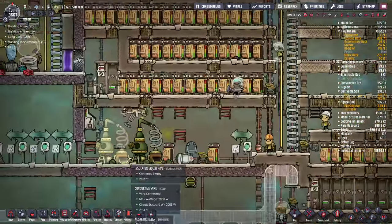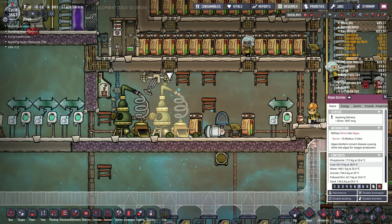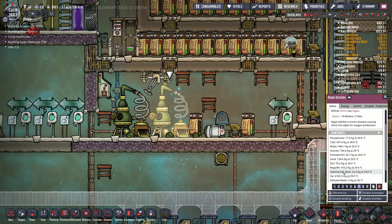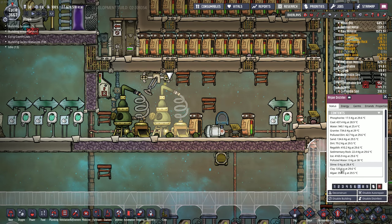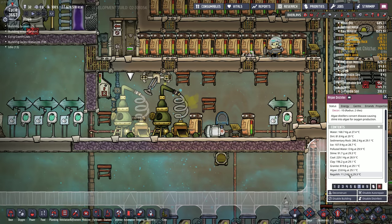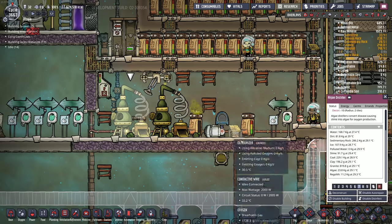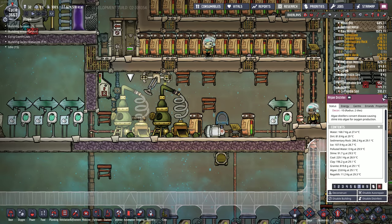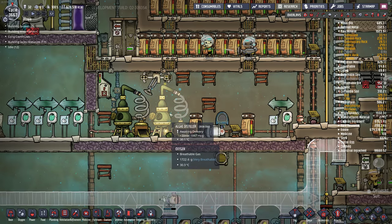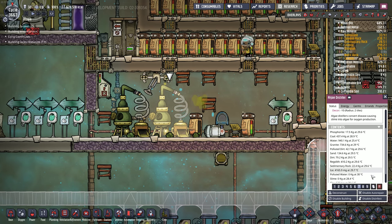I found a bug with the algae distiller. Check this out — look what's inside: we got coal, water, granite, polluted dirt, sand — pretty much everything under the sun. I have no idea what's going on here. It's like it's being used as a storage container or something. I don't really understand. It might be related to the auto-sweeper. I just looked at this and noticed all this stuff.